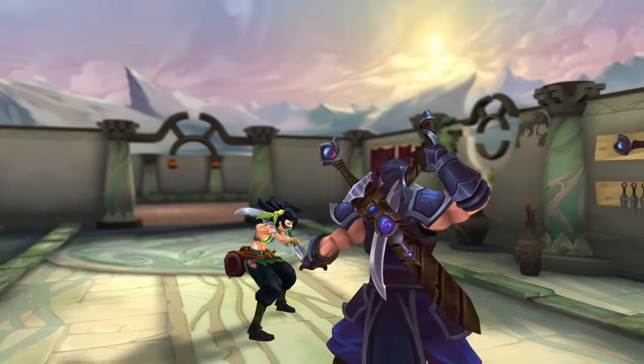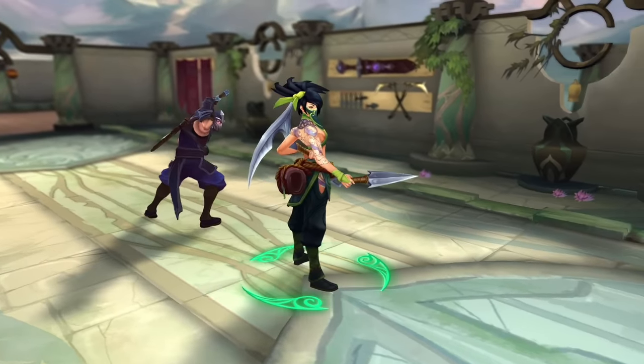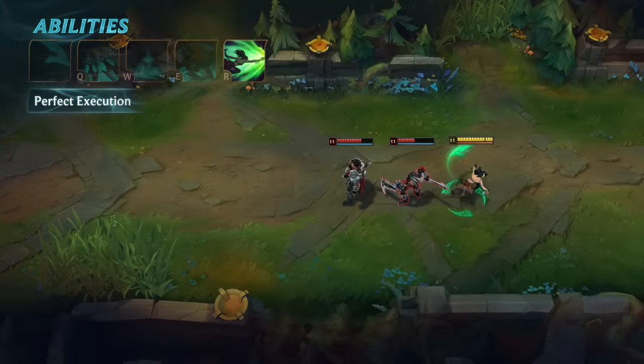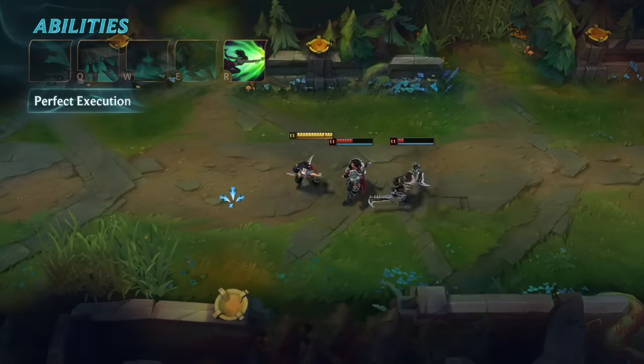Akali's ultimate is Perfect Execution. Akali dashes, damaging all enemies she comes across, and can cast her ult a second time with a cooldown in between. The first dash deals physical damage and briefly stuns. The second dash deals magic damage and is increased based on the missing health of each enemy.